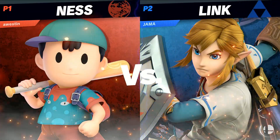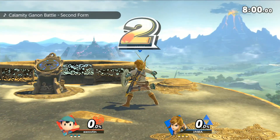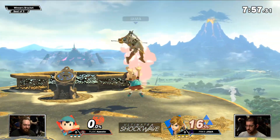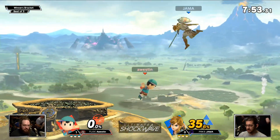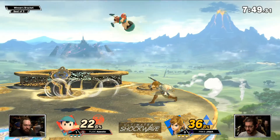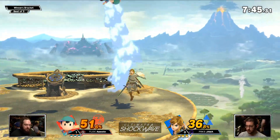Game two — Great Plateau Tower was selected and I imagine it's probably an FD variant. Jemma really likes FD when he's using Link, and that's indeed what he's going to be doing for the stage. I love it when people thematically pick for their characters. This is as much about FD as it is about the themes — one of the themes being how Jemma's going to keep Austin from landing safely.